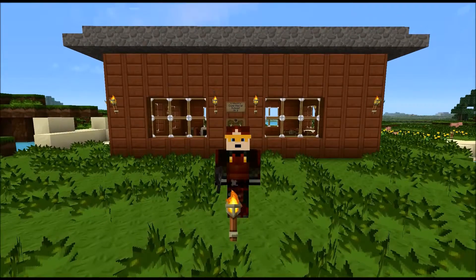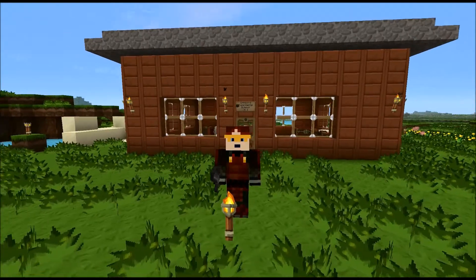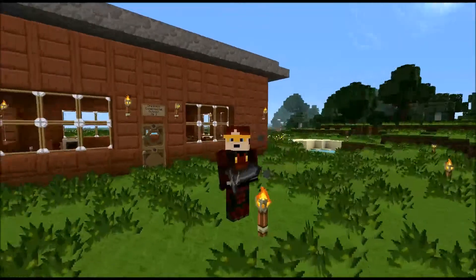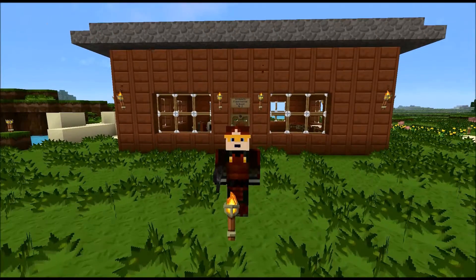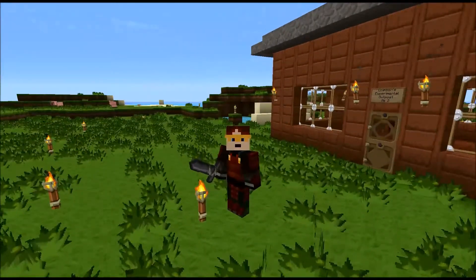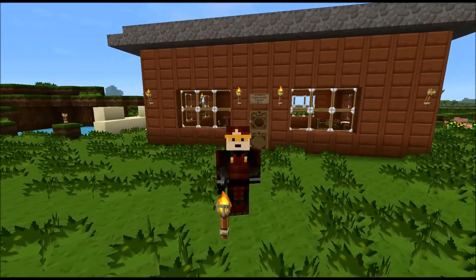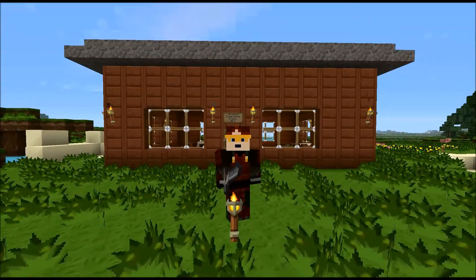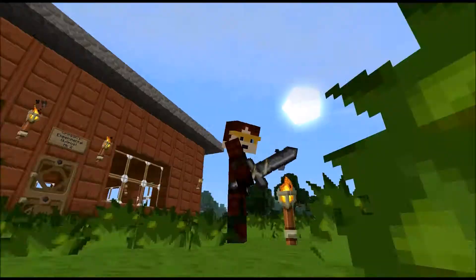Good morning. Welcome back to episode 2 of Crimson's Experimental Outpost. As you might be able to see, things look a little bit different than the last video. I got stuck being in the snow and having it be cold and all sorts of things like that, so I decided to pack up shop, tore down the building, tore down the outpost, and moved it to this plains area.